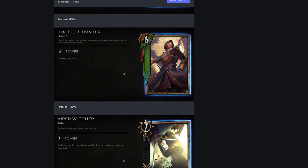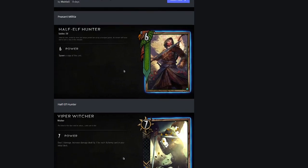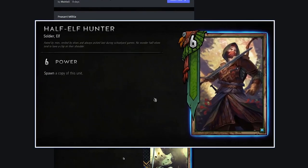Geralt and this card both seem like cards that are going to see a lot of play. Half Elf Hunter spawns a copy of this unit, so if you're boosting it in your hand it's going to copy those boosts over. This seems really powerful in boosting-hand decks. I may even make a deck that takes advantage of this in conjunction with that card that deals damage based on boosted strength. Wait — it's not copying a boosted unit, it's spawning a copy of this unit.